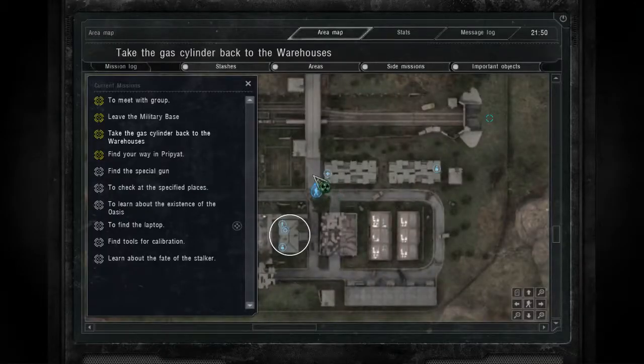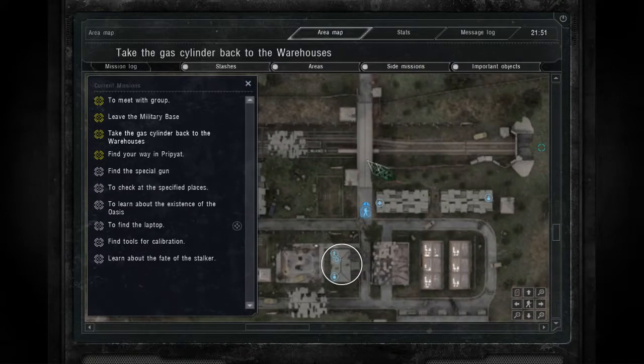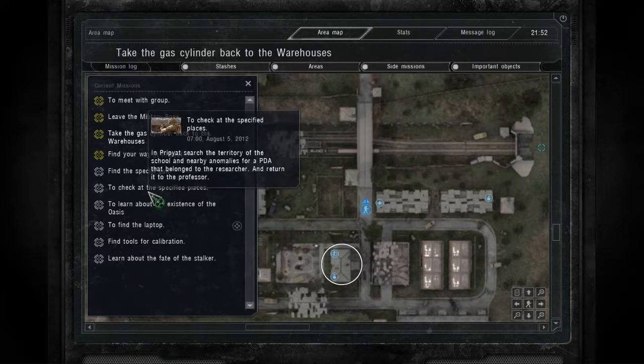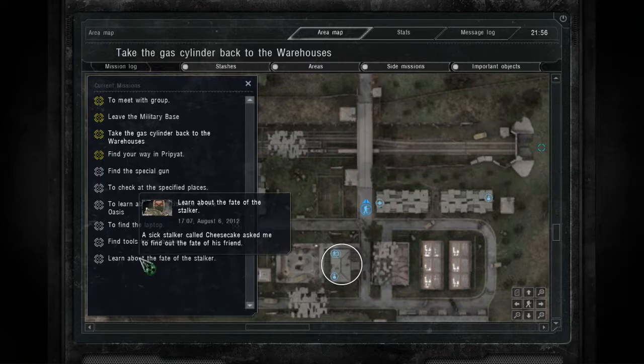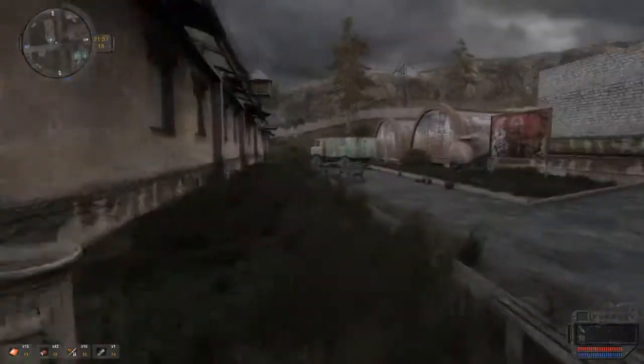We're still not going down there to the underground. Lots and lots of missions to do. Find a special gun - still haven't found it. Check the specific place - that's in Pripyat. Learn about the Oasis - nobody's mentioned it, I can't even ask people about it yet. Laptop is in the cordon. The tools are in Pripyat. Learn about the fate of a stalker - I haven't seen anybody with the ability of mentioning that yet.